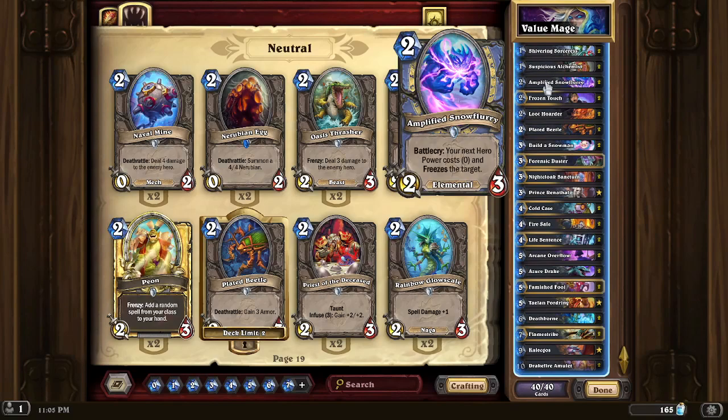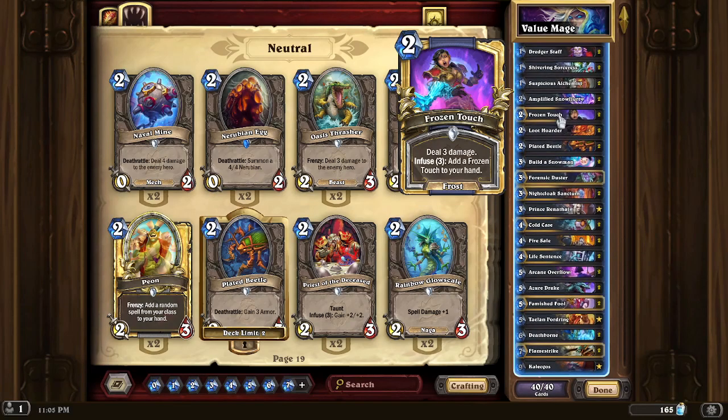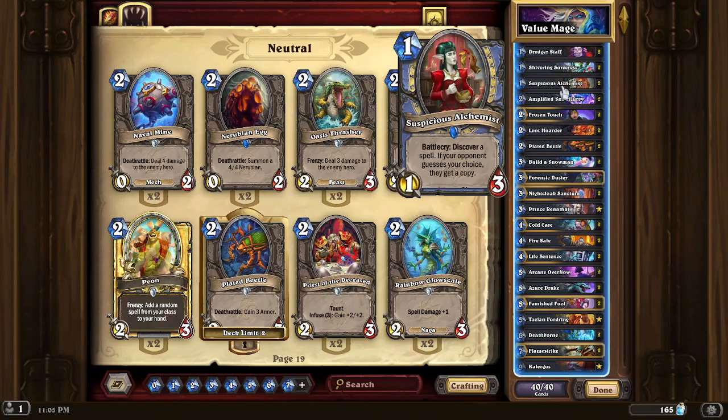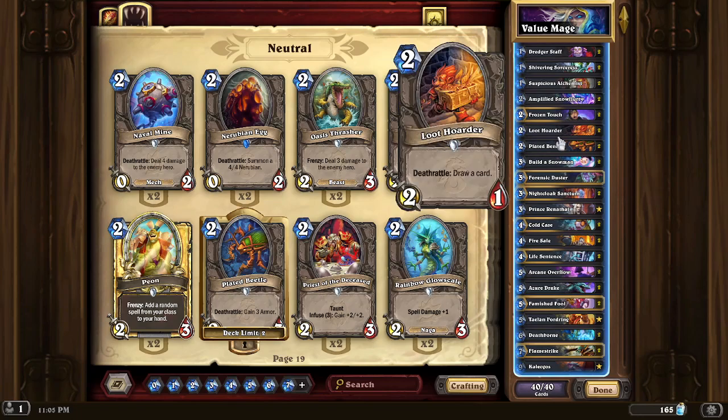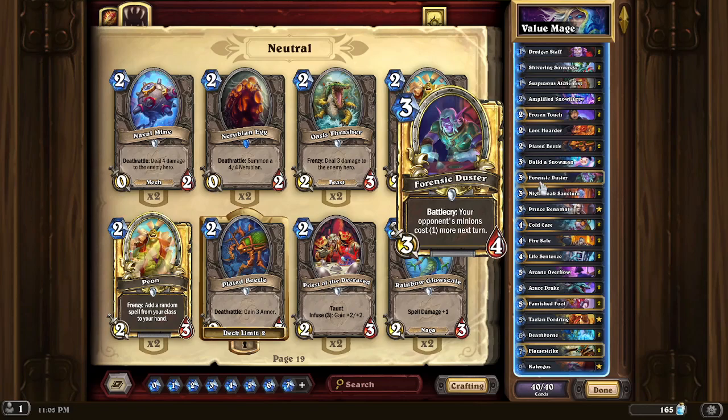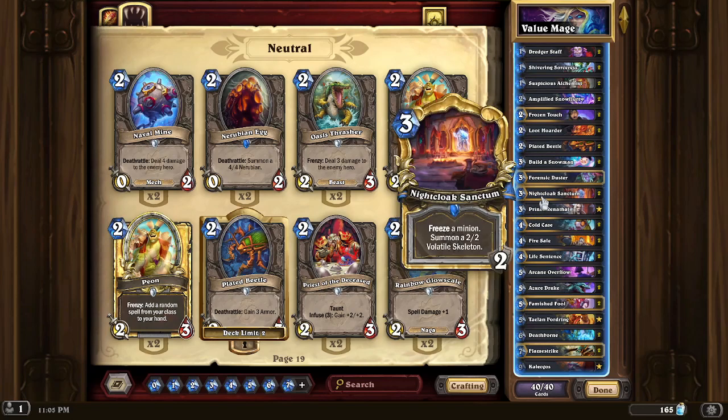For the early game, we just have some really efficient cards — like Dredger Staff, Shivering Sorceress, and Suspicious Alchemist. Just pound for pound, the cards in this deck are going to outvalue your opponent.